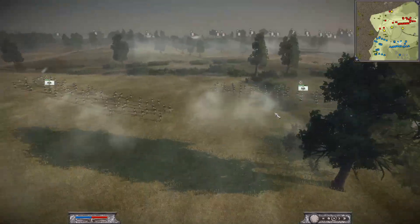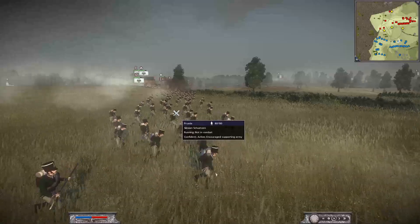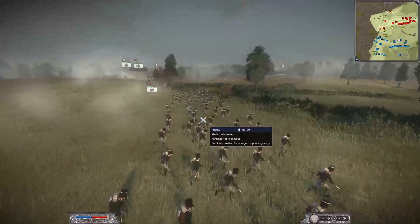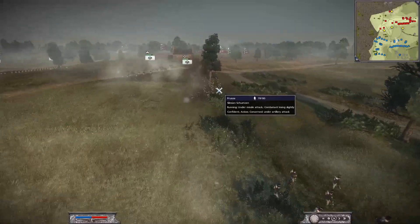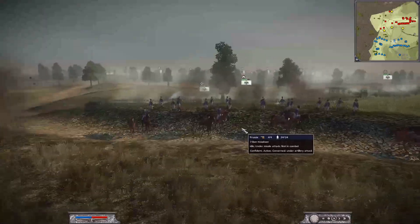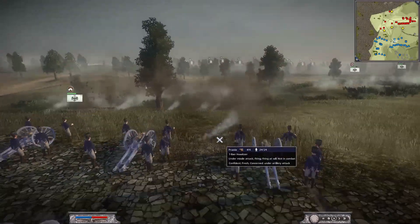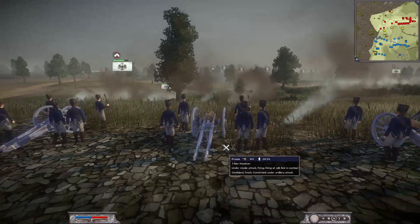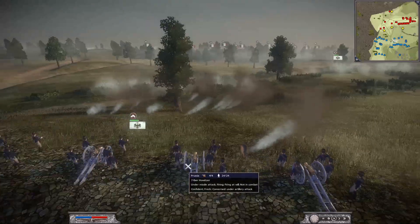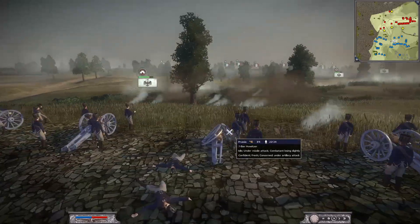Let's take a look at the infantry rushing across the middle. The Silesian Schützen for Prussia not taking any losses yet - oh, this unit just took two. We have another unit of the seven-pound howitzer lining up. He fired - did he fire straight into the ground? They lost one. Let's see where he's going to shoot at - guarantees, they lost one.